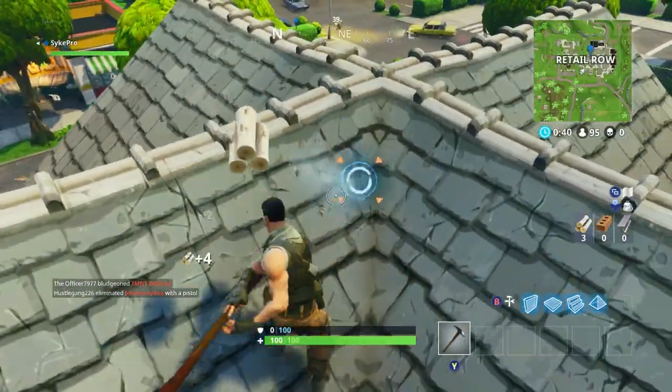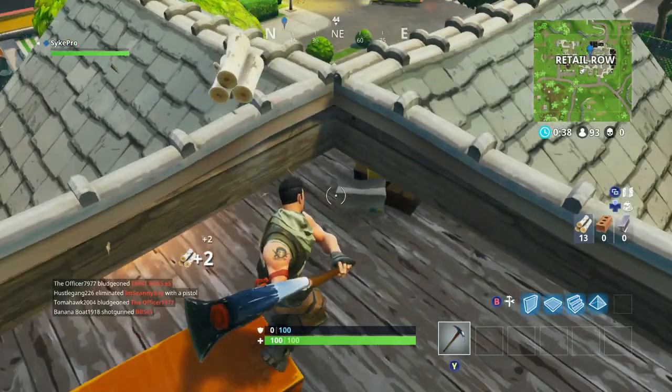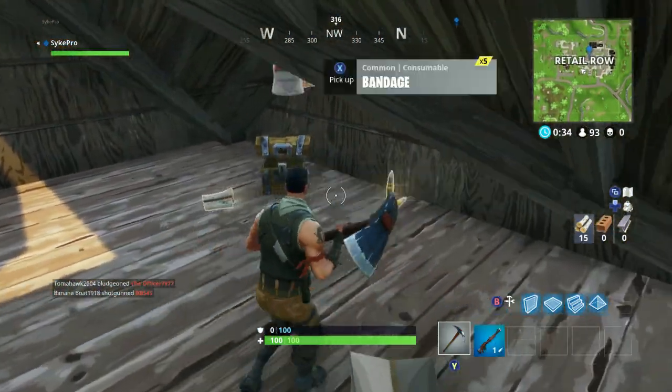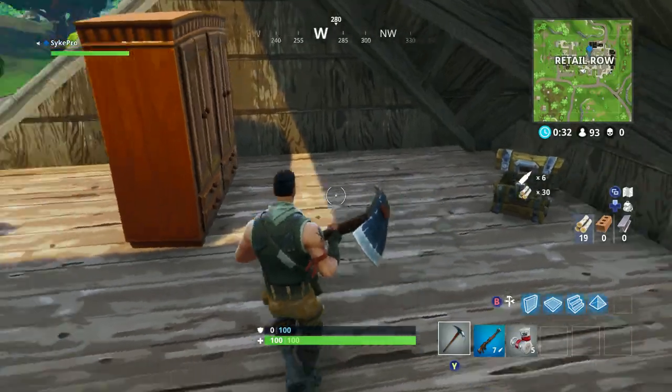Starting off with chest number one at what we call LeBron's house. Go to the rooftop in whatever way, land on top of it, break the rooftop panel, drop down and there should be chest number one.